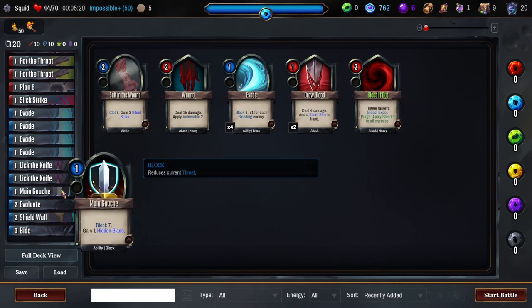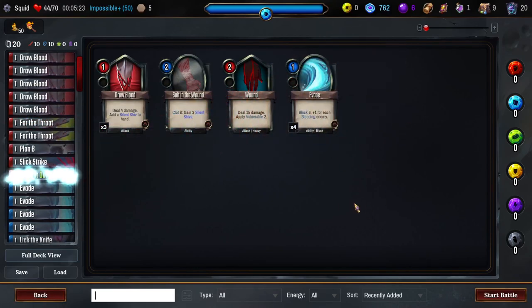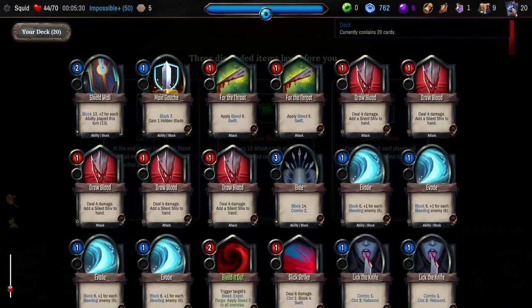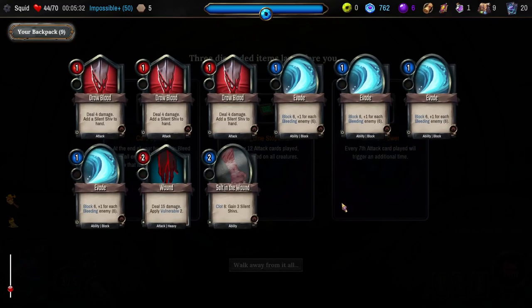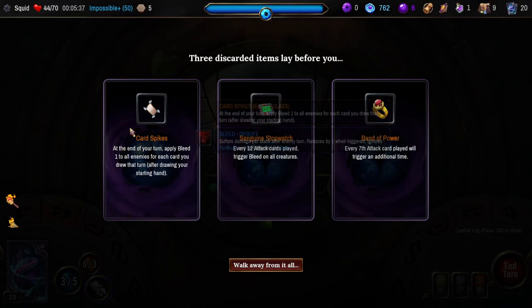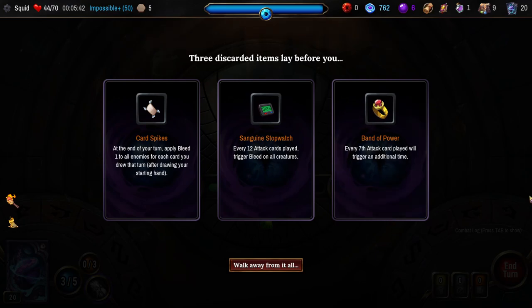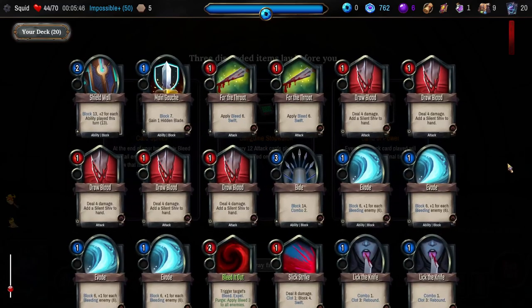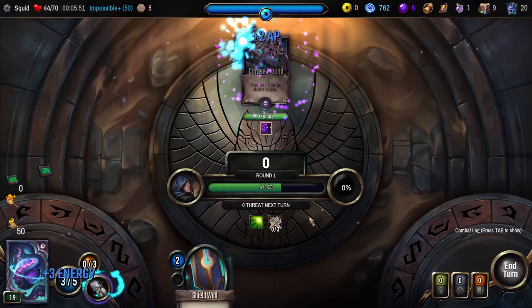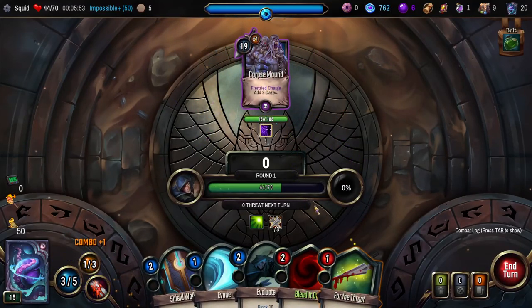Bleed It Out for sure wants to go in — I'm thinking instead of Draw Blood. And I'm not gonna bother with the Wound just yet. Sanguine Stopwatch — I like that. That would make the Salt in the Wound pretty good eventually. Card Spikes? Maybe? We're getting a Nick, right? Which is nice. There's a Launch Sale going on right now, which is pretty cool. I think I'll just take the Stopwatch. I'm thinking this is gonna be a good Stopwatch deck.